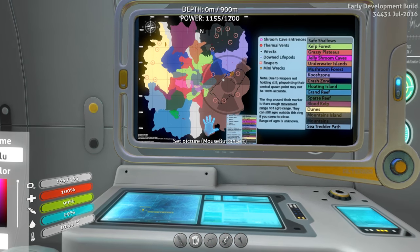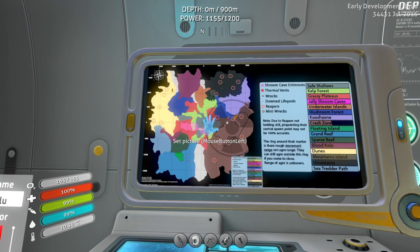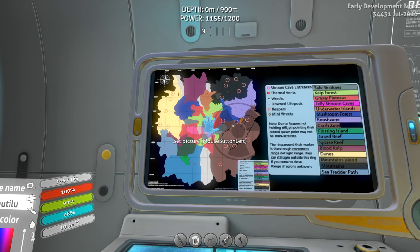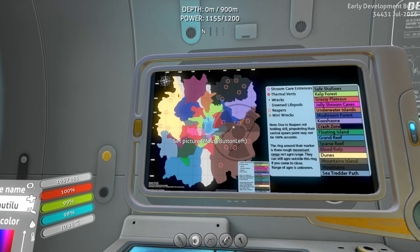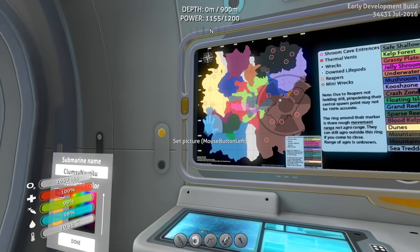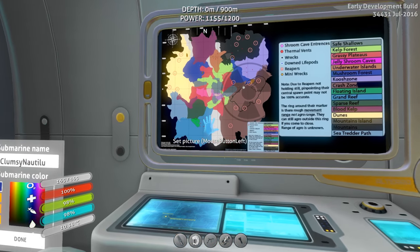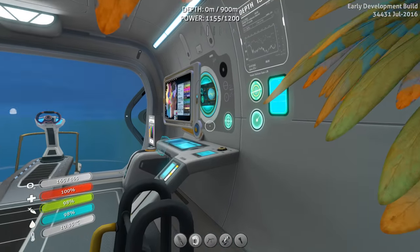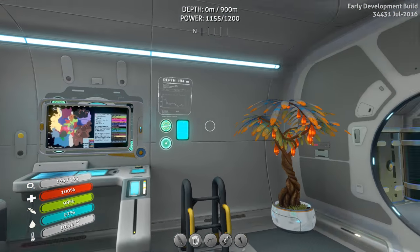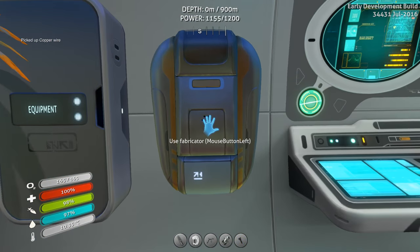I think the starter base is somewhere around here on the safe shallows, so we might actually be on the center of the map. And where I'm trying to go is the Sea Treader path here. But we'll see where we get to. This is a very useful feature, though it's kind of floating there so I don't like it. I'll have to reposition this again, but I'll take care of that later.